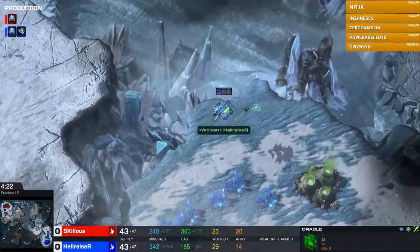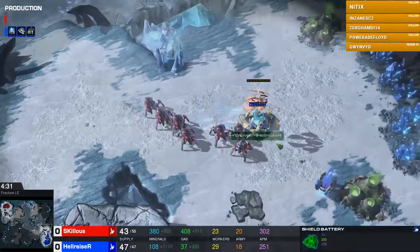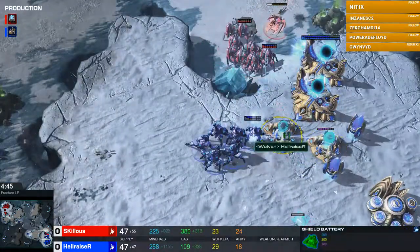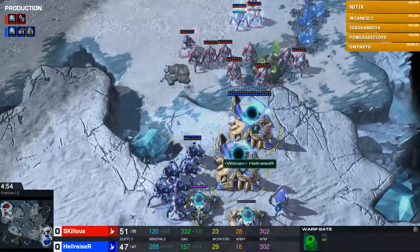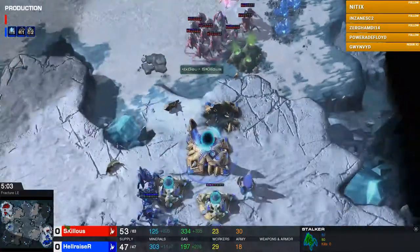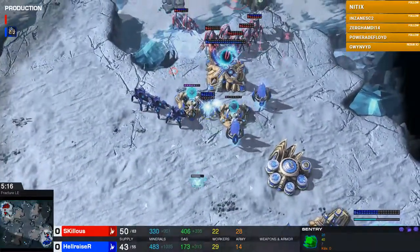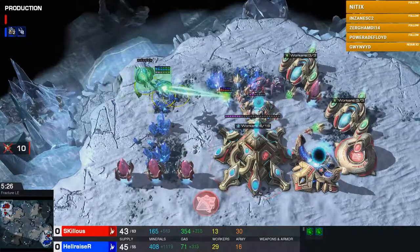Very solid defense from Skillless, and now he's posturing for a powerful attack. He's got the warp prism ready along with about seven stalkers — easily going to take down the shield battery, which might just be too many stalkers for Hellraiser to defend. There is another oracle but they're not defending at home. Attacking into the shield batteries is difficult, but there's nice juggling going on — those stalkers are barely taking damage. Picking off the gateway will be huge; it's essentially a stalker versus stalker battle, but Hellraiser's two oracles are on the other side of the map.